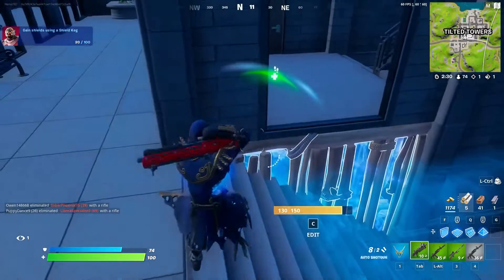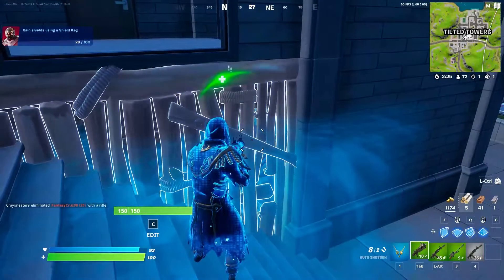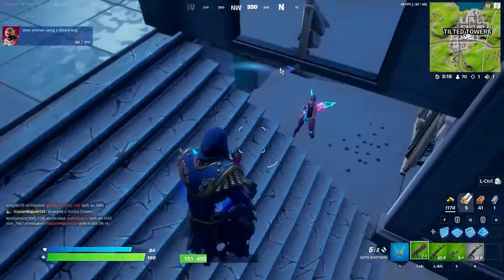For our fourth challenge, we have ignite 10 structures. If you're confused on what this means, it's easy — all you need to do is set fire to any building using either a flare gun, firefly jar, gas cans, or just by exploding a vehicle.